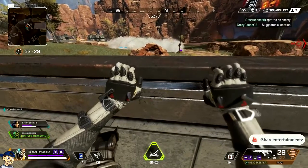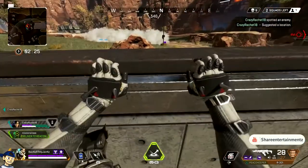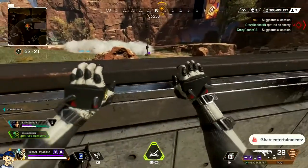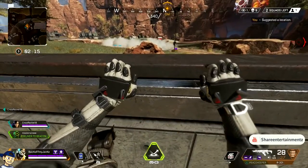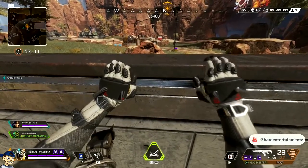Frag out! Looks like the Pathfinder's trying to flank us. One's pushing — he's at the rock, gonna be on the right side. I'm hitting the Phoenix kit. I didn't kill Bangalore. The Pathfinder's still on the right at the rock. I'm pretty sure Bangalore is still in the house.